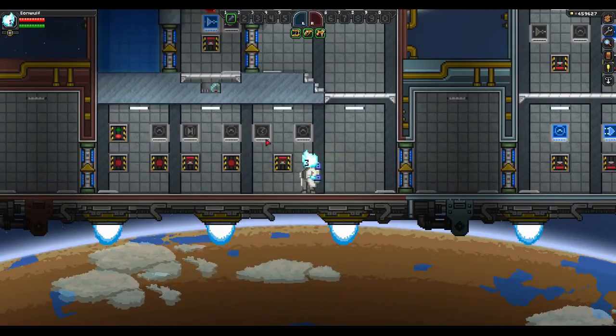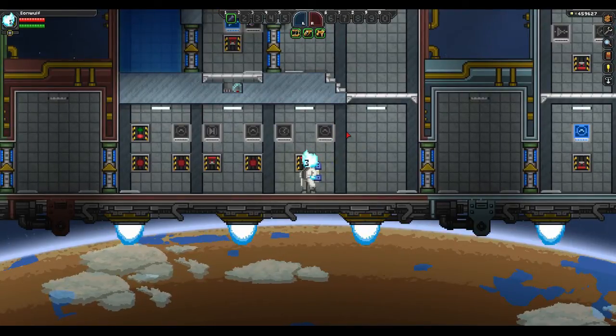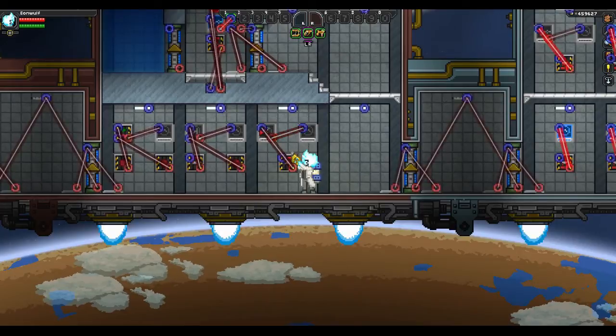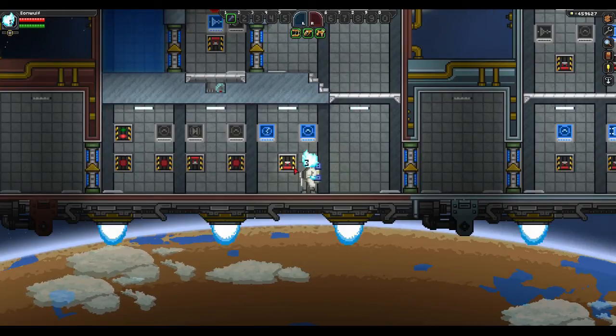Here we have a timer set to half a second — the only interval available. Every half second it'll blink: turn on, then turn off, and so on. It has an input, and whenever you trigger it, it'll lock to whatever state it's currently at. Whenever it loses that signal, it'll start toggling again, and you can even lock it to being off.